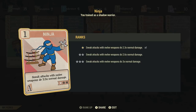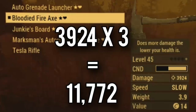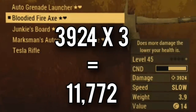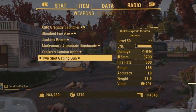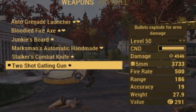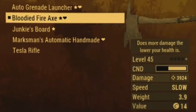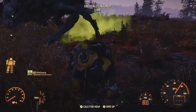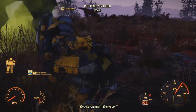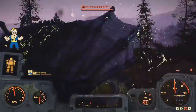In case you don't know about the perk card called Ninja, sneak attacks with melee weapons do 3 times normal damage. In this video I'm going to be showing you an absolutely insane melee build. There is another build that can do just as much damage, but this melee build is stronger just because of this Ninja perk card. This perk is extremely useful and for some reason highly overlooked.